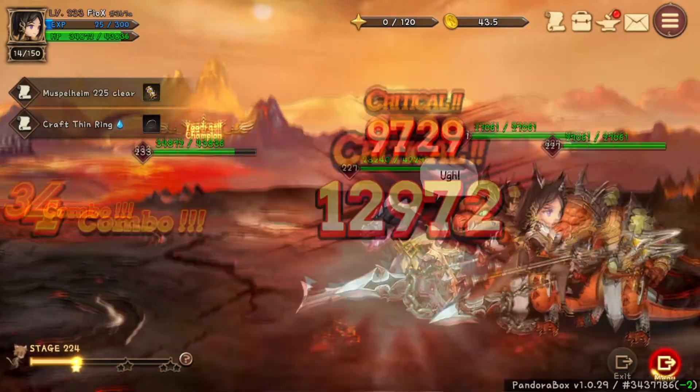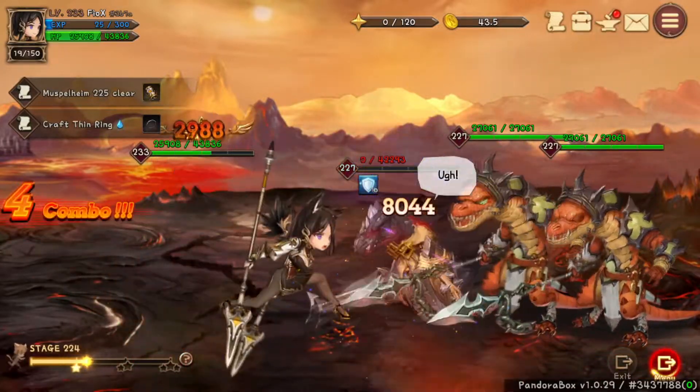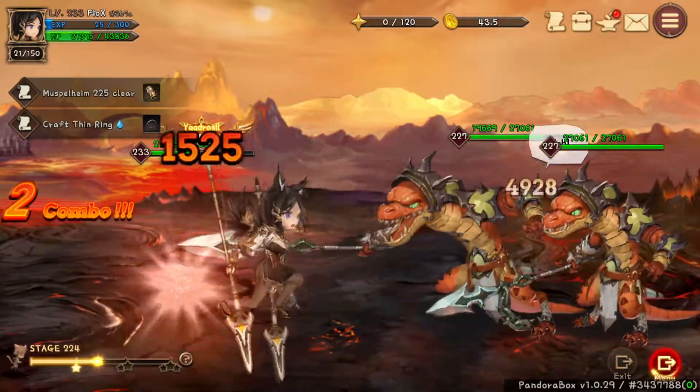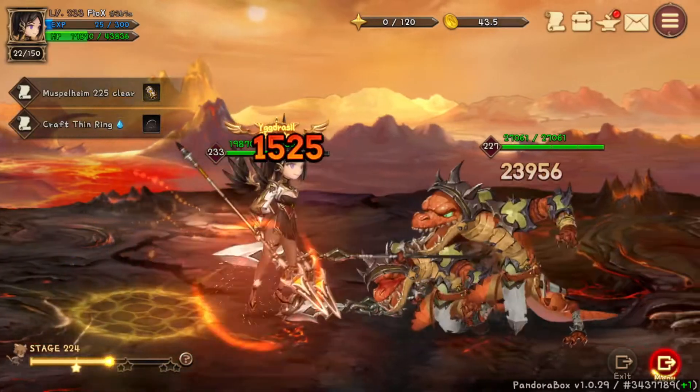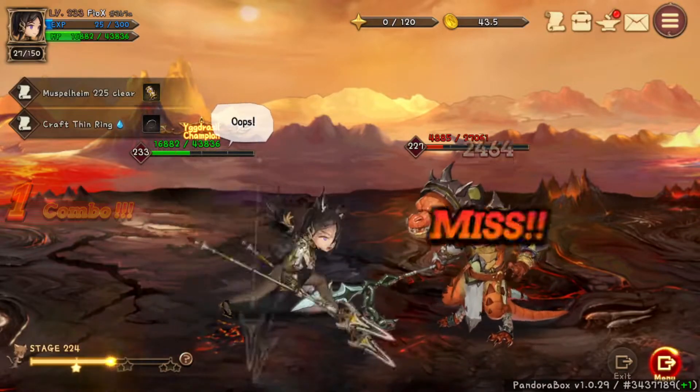The first topic will be NCG. How can you acquire NCG? There are various ways: from selling items on the marketplace, joining giveaways, and joining events. Once mining is back, you will be able to earn NCG this way as well.